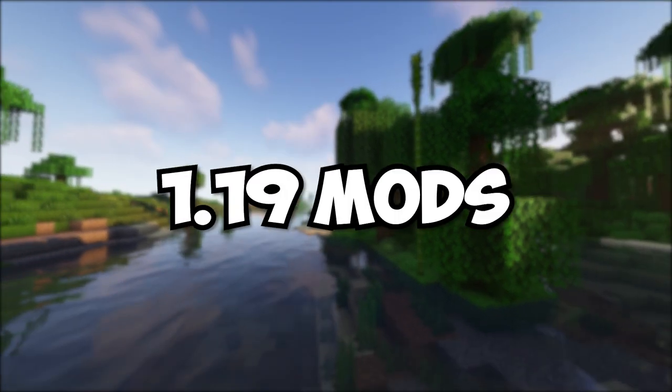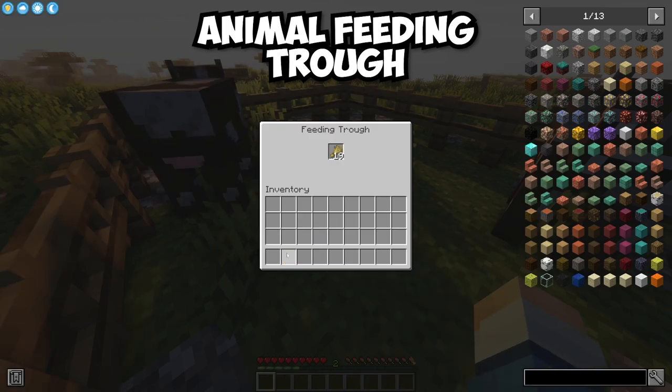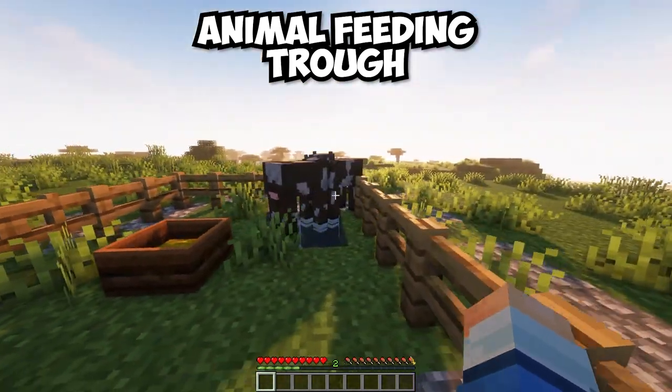The Animal Feeding Trough mod adds a feeding trough to auto-feed animals. Mobs will act just like a player fed them, which includes auto-breeding.